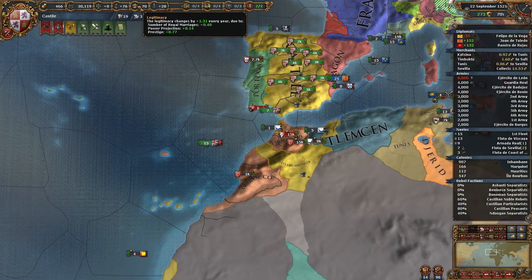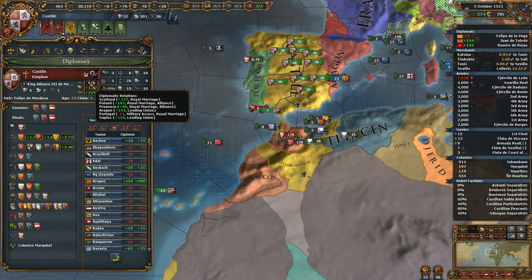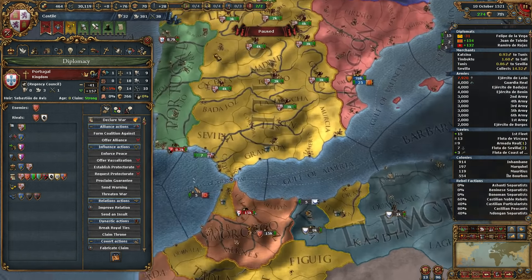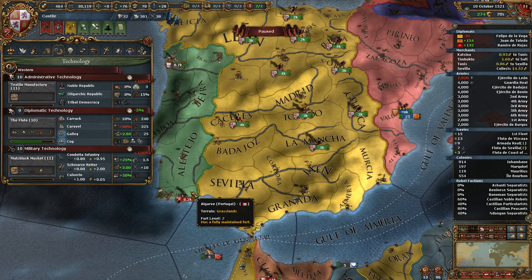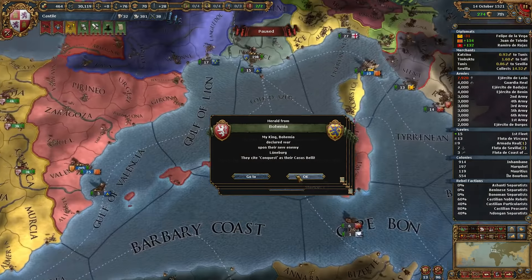I haven't seen much evidence to prove this, but in my experience, having hostile core creation makes the AI less likely to attack you, because they look at your land and feel like it's bad land — they'd rather attack someone that doesn't have that. We are accommodating the natives, which is good to see.